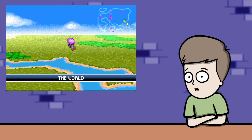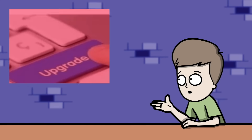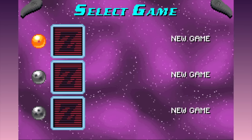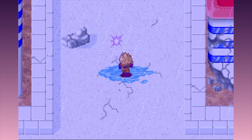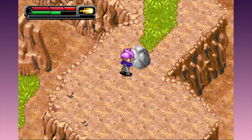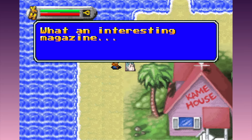Legacy of Goku 2 covers the Trunks, Android and Cell sagas, and it's an improvement in every single way. This is evident right from the start - the game opens with the story of future Trunks losing his master at the hands of the evil androids, and this section also works as somewhat of a tutorial. Compare this with having to collect porn magazines at the start of the first game.